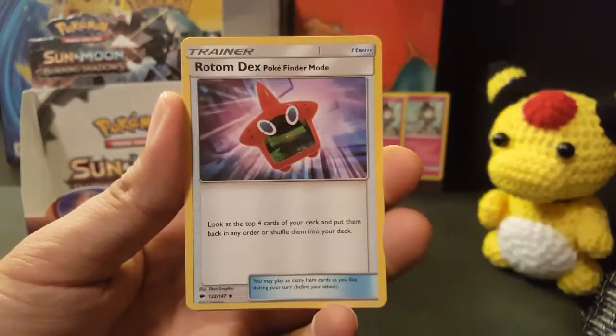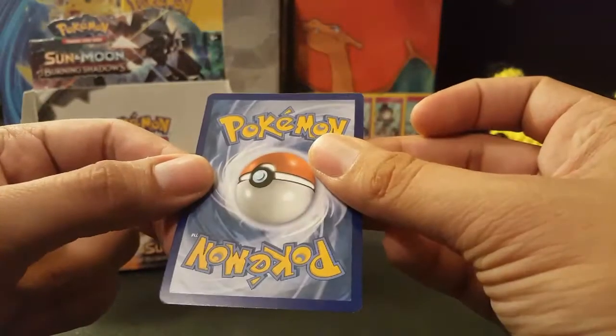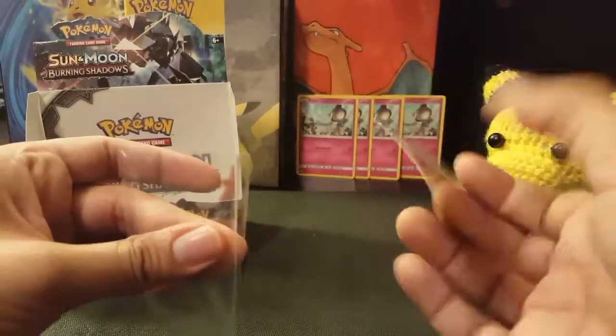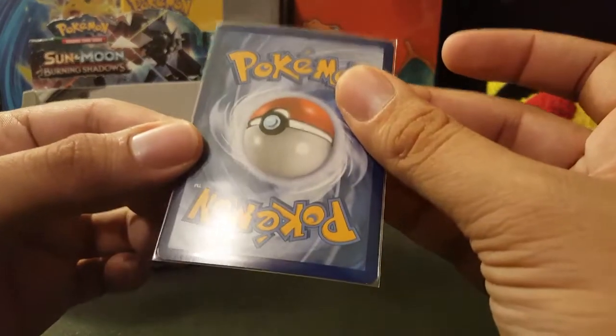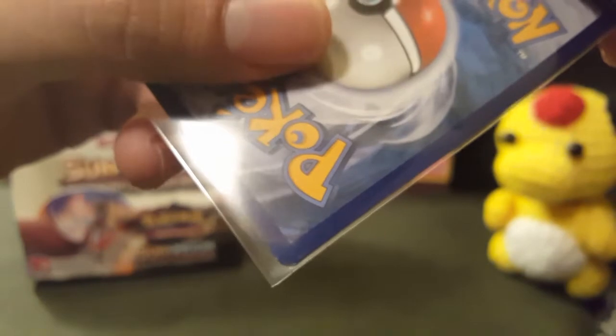Ralts! Awesome. Electabuzz, Super Scoop Up, Rotom Dex — oh my gosh — and the rare is Meowstic. But yes — can I say that's like a gem mint? I'm going to get this graded. I want this hanging on my wall. I'm going to be very careful about this. Oh my gosh, is it still okay? Yeah, let's take a good look — focus. I don't want any trouble. I won't get a gem mint, but I promise you I'm going to get a Ralts that's a PSA 10 because Ralts is bae. I definitely love me some Ralts — at least in this set because the artwork is kind of amazing.